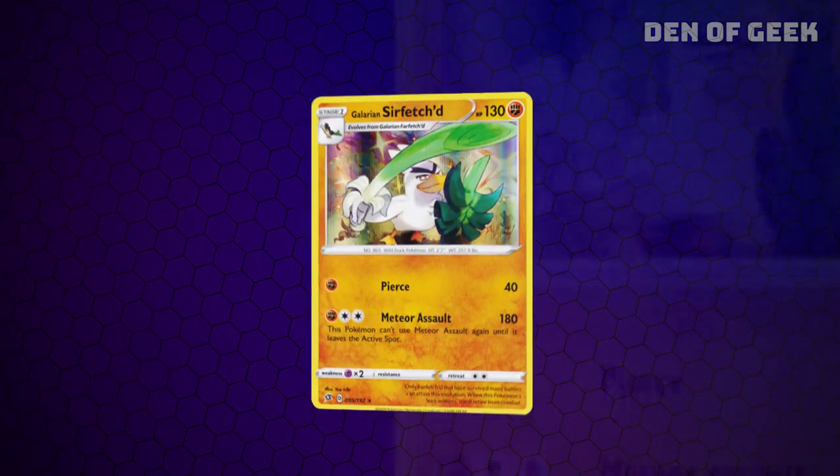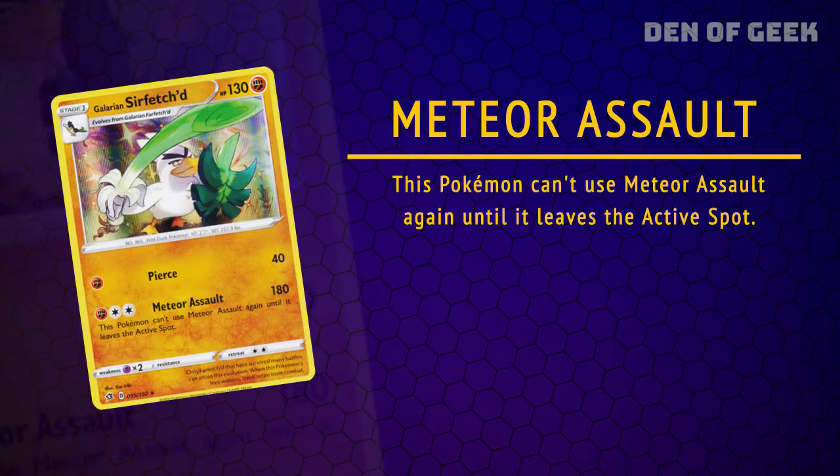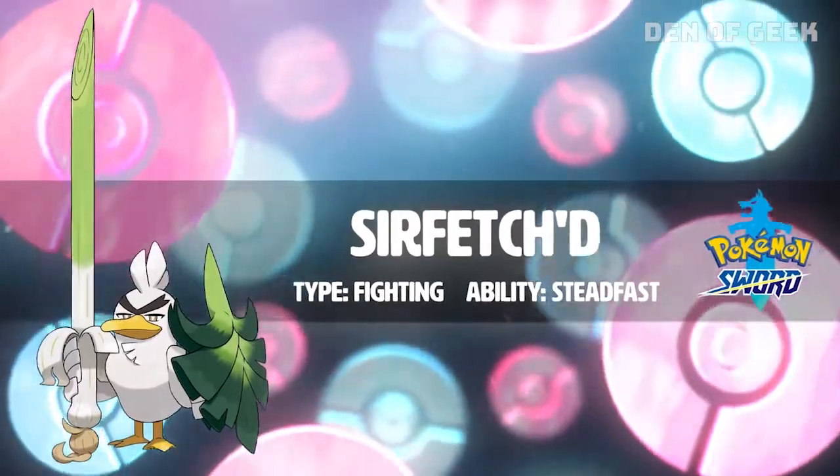Galarian Sirfetch'd could turn out to be a real breakout star. Sirfetch'd has Meteor Assault, which does 180 damage for 1 Fighting Energy and 2 Colorless. The move can't be used again unless Sirfetch'd is switched out of active and back in — a simple enough turnaround if you find the right cards.